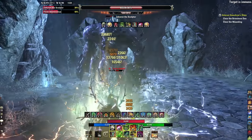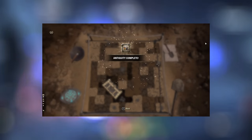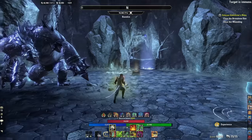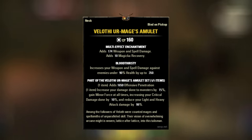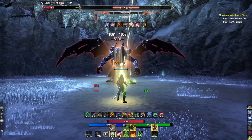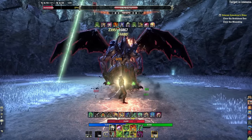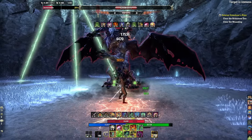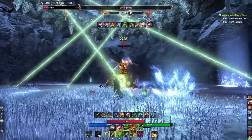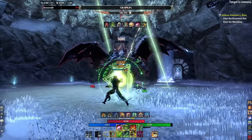Welcome back, it's Deltia from deltiasgaming.com. I got Fell Off Ur's Magus Amulet, the number one mythic in the Necrom chapter. You're going to want to get this especially for the Arcanist. The one piece gives you offensive penetration, minor force, and increases your damage done against monsters by 15%, which is a unique buff. It will reduce your light and heavy attack damage by 99%.